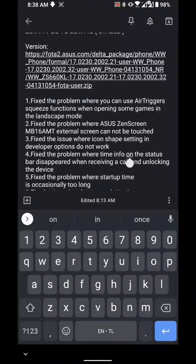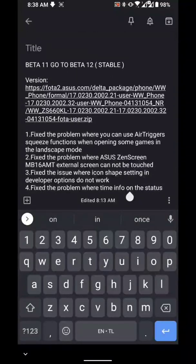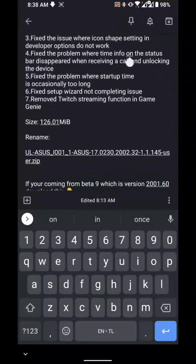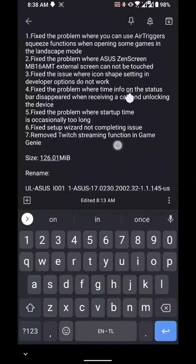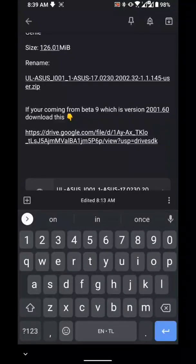You just rename the file and save it to internal storage. But you have to understand: if you're coming from beta 11 going to this update — which is essentially the beta 12 update, though it's a stable update called beta 12 on the Telegram group — you'll have to download the 126 MB file. But if you're coming from the official update from the Asus website, you just have to download this Google Drive link.